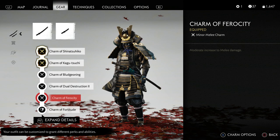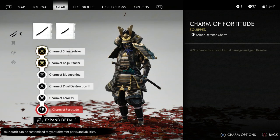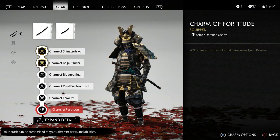The next charm is the charm of ferocity, which is a moderate increase to melee damage. This is a charm I can hardly go without on any build — anytime you're dealing melee damage, a moderate increase is always a big help. Last but not least, I decided to go with the charm of fortitude. This gives you a 20% chance to survive lethal damage and gain resolve, which is very helpful if you're using abilities or mythic abilities that use resolve. But you could also put something for a defensive charm here.